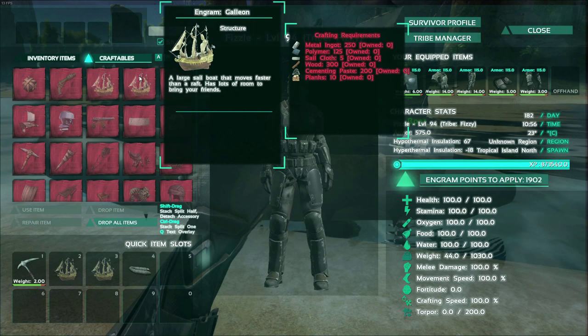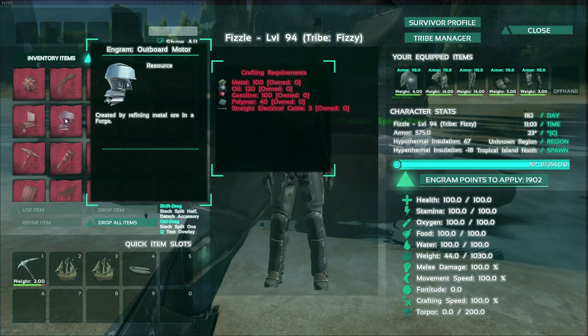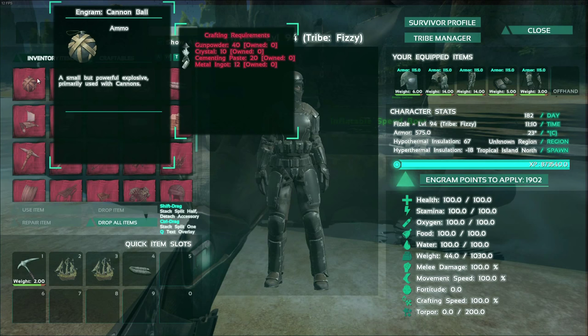This requires dinosaur eggs and 200 fiber for one, and you need five of those. The cannon requires 100 metal, 120 oil, 100 gunpowder, 130 wood, and 30 cement paste — you need four of those. The motor requires 100 metal, 120 oil, 100 gasoline, 40 polymer, and three electrical wire cables. Cannonball grenades need 40 gunpowder and 10 crystals.